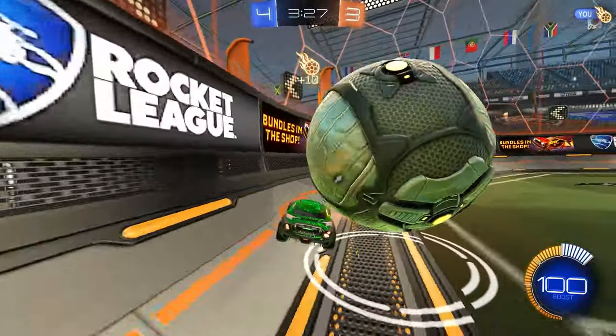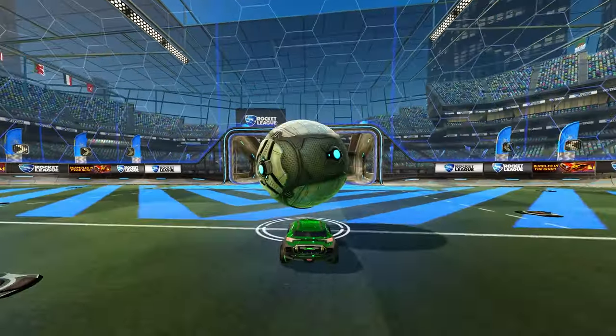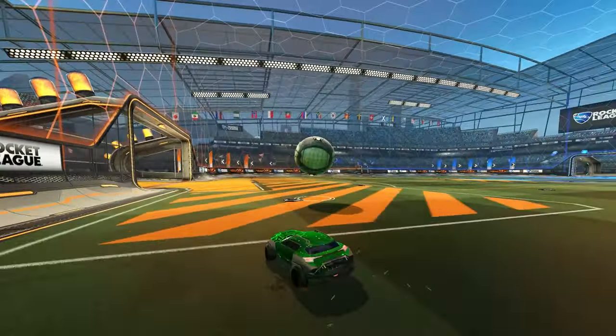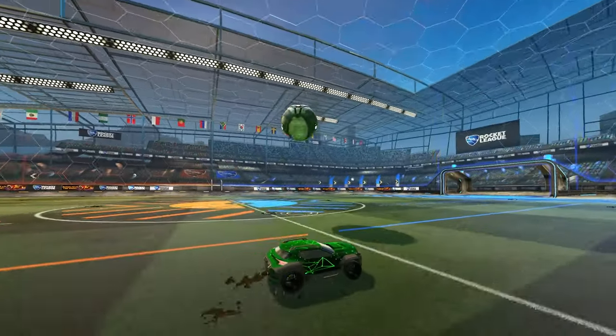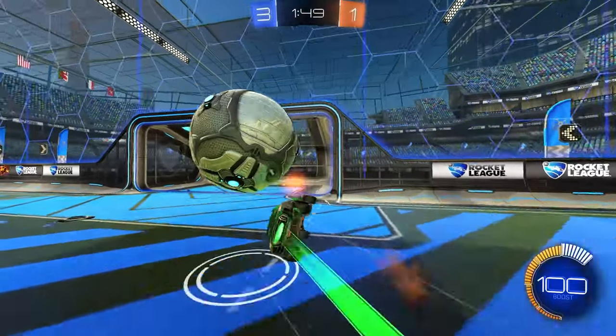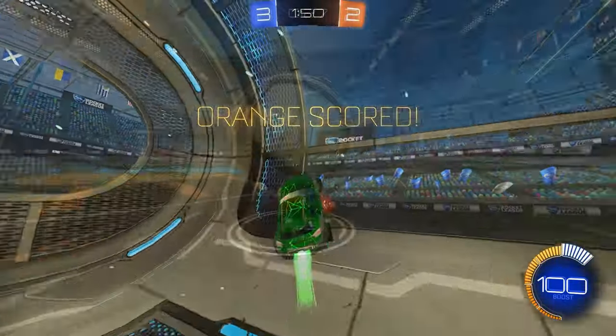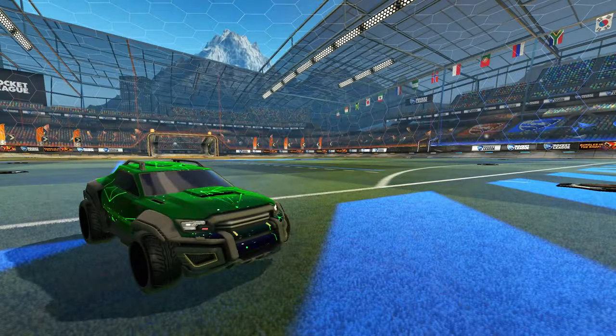Dribbling like this can give you several options to outplay your opponent. First, you can drop the ball in front of you and dribble normally, or you can go for a 50-50. Second, you can start a bounce dribble, which allows you to reposition your car while remaining threatening the whole time — that can prevent your opponent from knowing when to commit. Third, you can utilize one of many flicks that can catch the goalie off guard. Finally, you can pop the ball up over the opponent and even start an air dribble if you have the mechanics to do so.